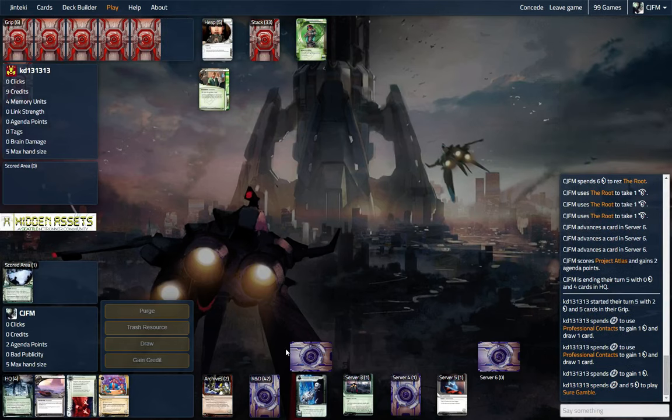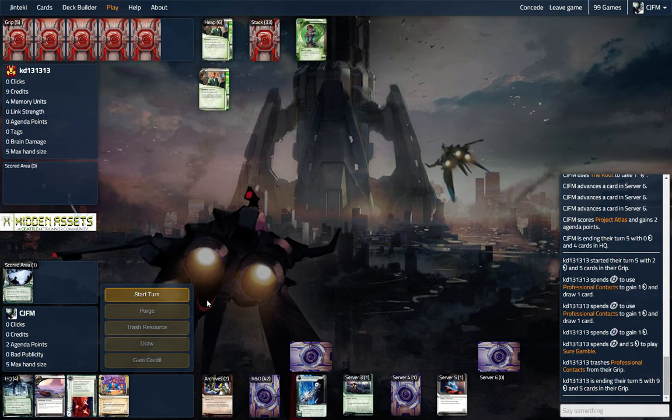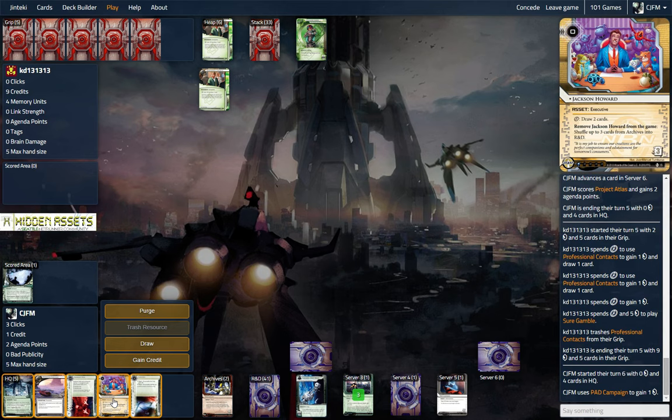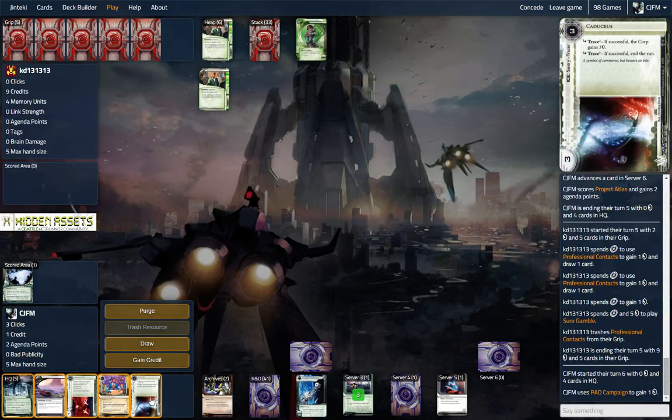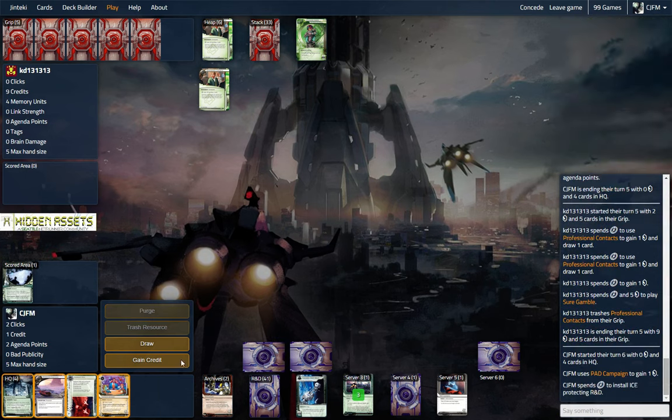This deck is just going to become incredibly difficult. We only have 10 agendas in the deck and 54 cards, so we're pretty cool with that. I think we're going to ice the root. Or we could put Caduceus over R&D — I think we're going to put this over R&D. It's very annoying for a zero-link runner.